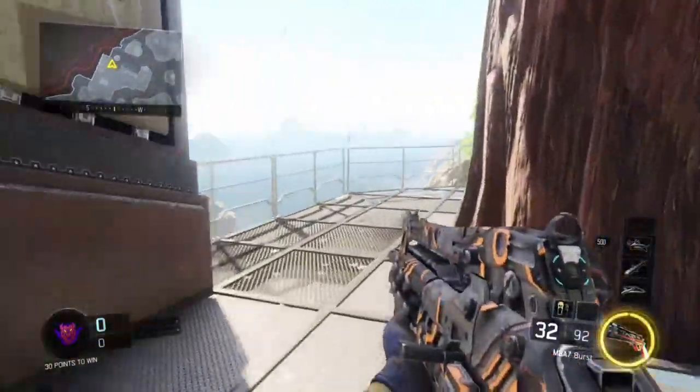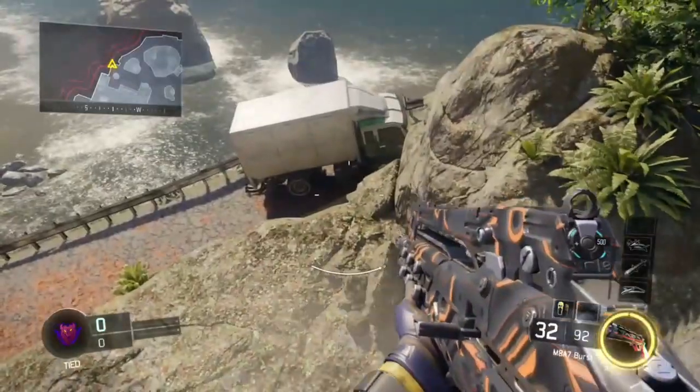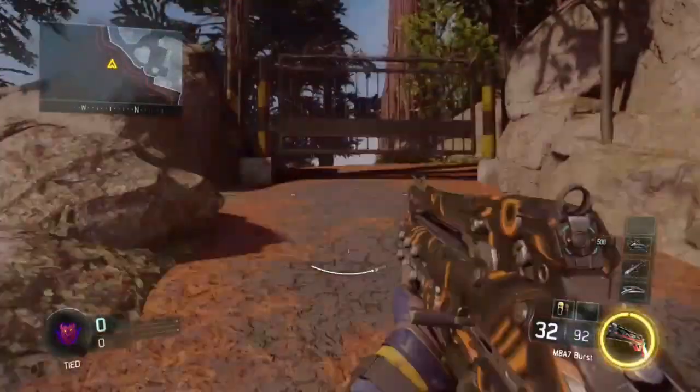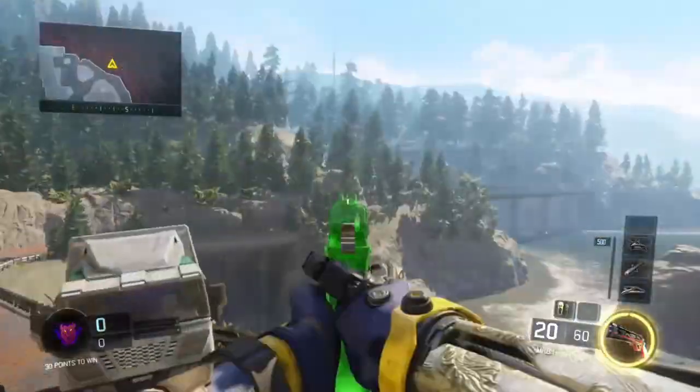What's going on guys, QNZBest here. A really cool glitch for you on the map Redwood. What you're gonna need to do is jump up on these railings, run, tap A and then tap A again to get over here on this part of the map. This is technically outside of the map.